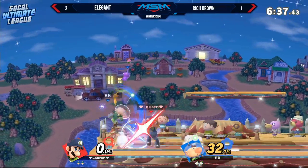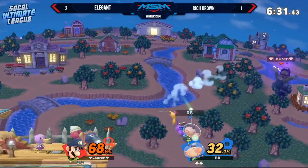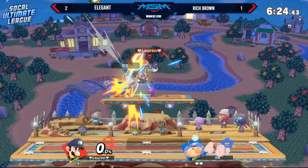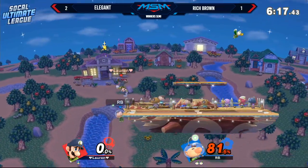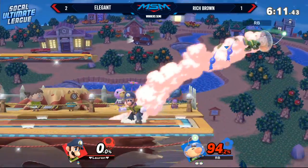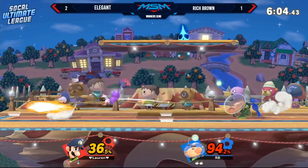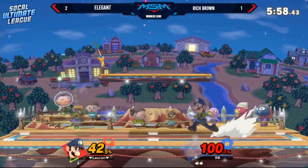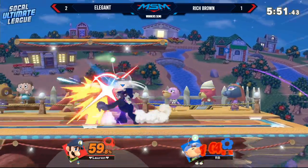Elegant doing a good job on survivability until the down B once more. I think Rich Brown has gotten at least 33% of his stocks off punishing down B — those are completely made up stats, one hundred percent factual. Tried to intercept the side B, still got another opportunity. He might have missed input something or lost his jump on the way down and couldn't act out of that side B. Throws out some dairs, waiting right outside the range of that get-up attack, waiting to find his way back in. Getting a lot of damage and Elegant is at 100 — not the worst thing for Olimar, he can still survive a couple of hits from Luigi.